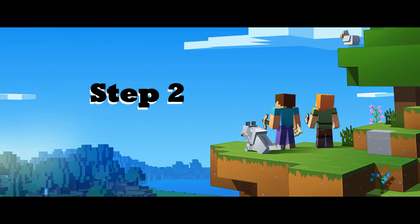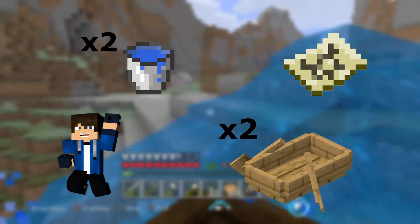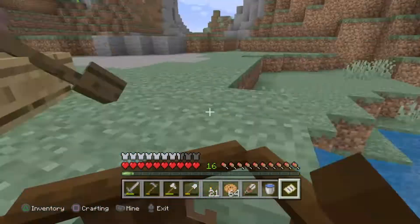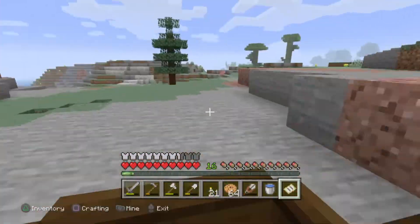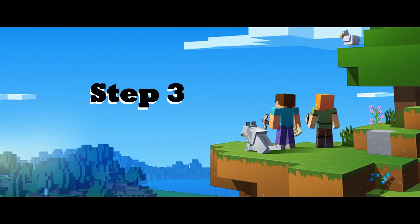Step two, also known as the most boring part, is to get two villagers. I suggest bringing a map, two boats, two water buckets, and a friend. Of course, if you're in a single player world and you can't bring a friend, try putting a lead on the second boat. If all else fails, you're going to have to make two trips — sorry bud. Step three: once you get to the enclosure, you can let the villagers out of the boats.